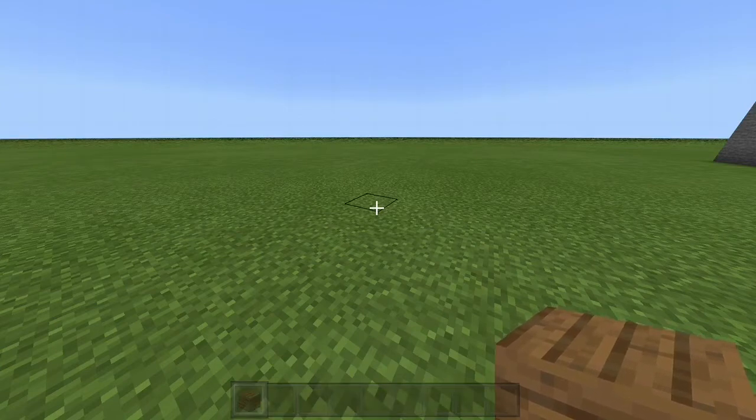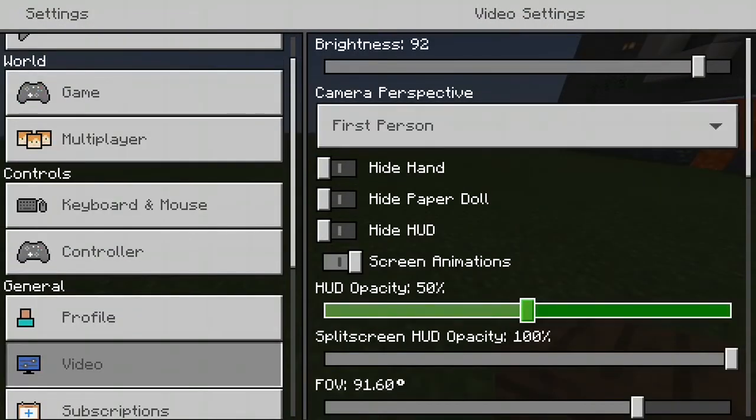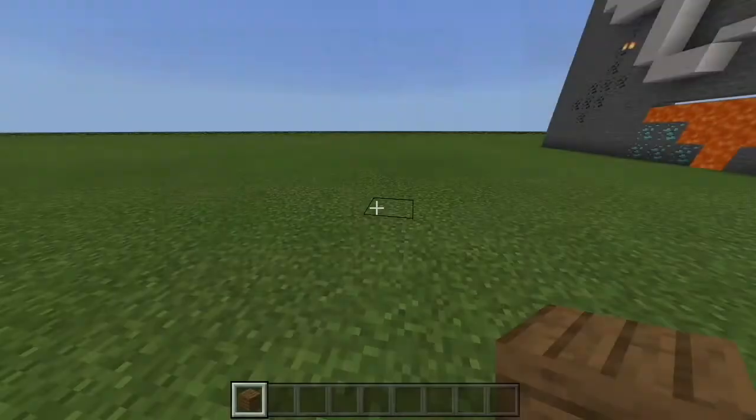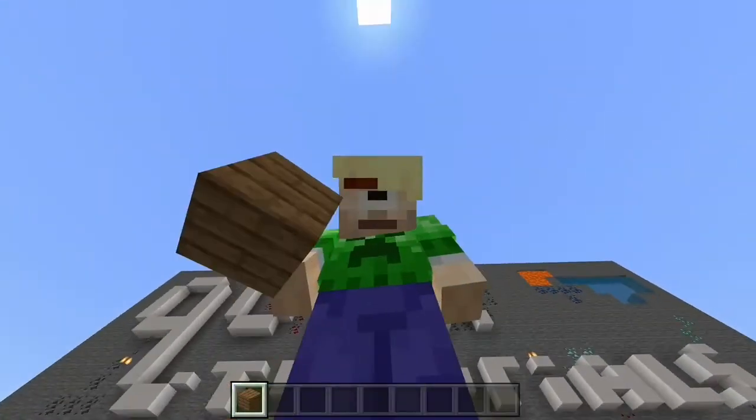As you can see there. Let's just switch it back. Also, there's a split screen HUD opacity, so if you're playing split screen you can also change your HUD opacity there. So yeah, this has just been a quick tutorial — farewell!